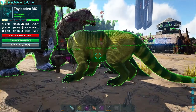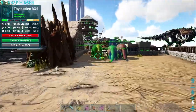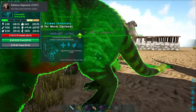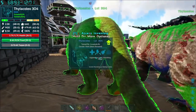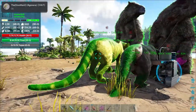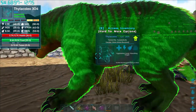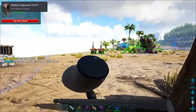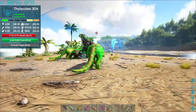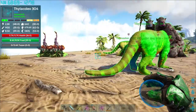I've got a thyla here in Aussie colors — green, gold, and green feet. But I've also got one over here with a green body, gold underbelly, and a yellow top. I'm not quite sure which one I want as my main thyla — this yellow and green one with the yellow main body, or the green main body one. Let's get it out in the sun — it looks like it's got a black back.